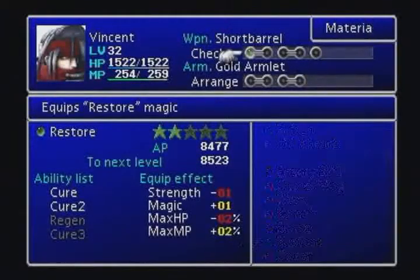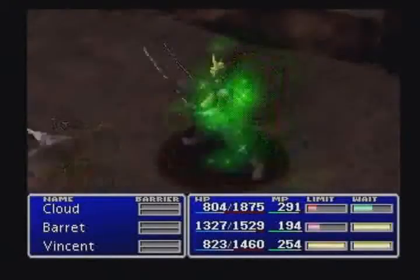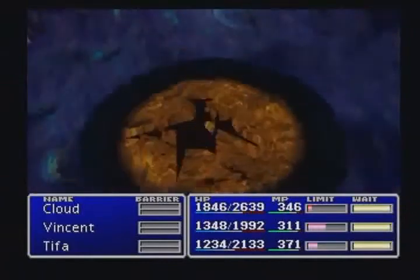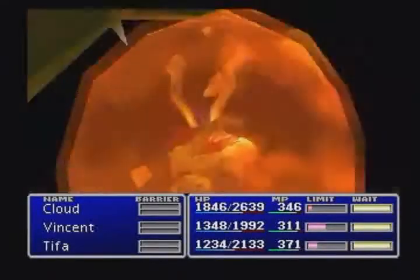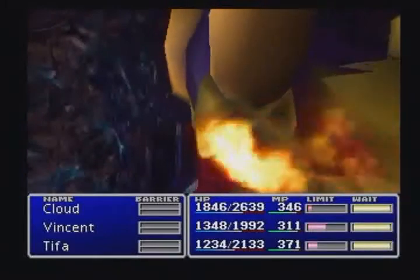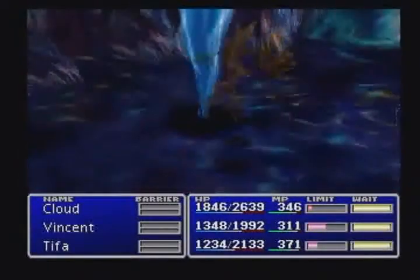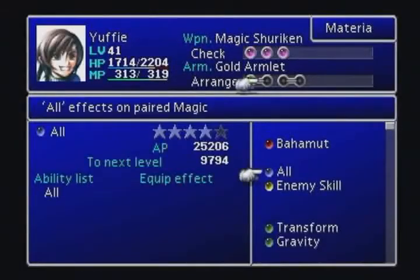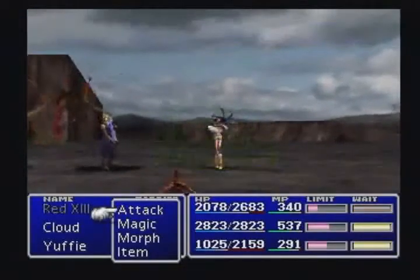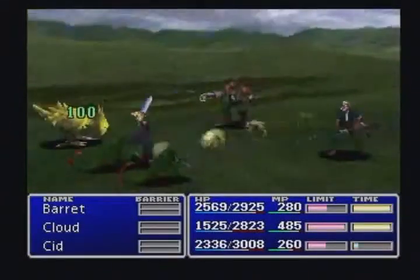Graphics were not the only features to be improved upon. The revolutionary Materia system introduced a new method of developing characters. By fitting their equipment with Materia, characters could cast spells, use special abilities, and boost attributes. And just as characters gained in level, so too did Materia, unlocking new, more powerful options.